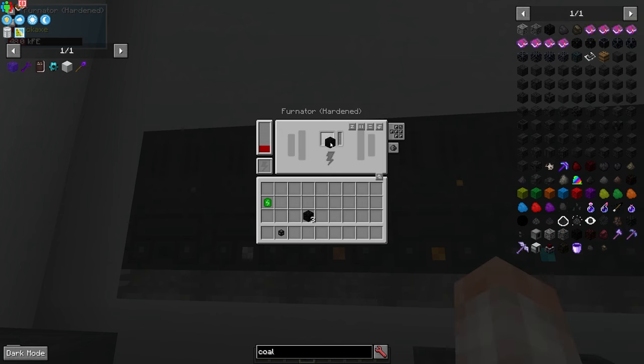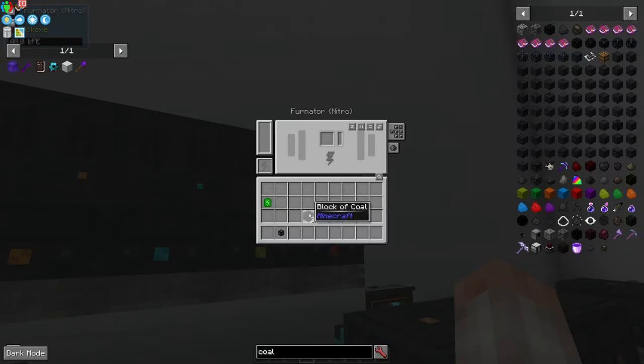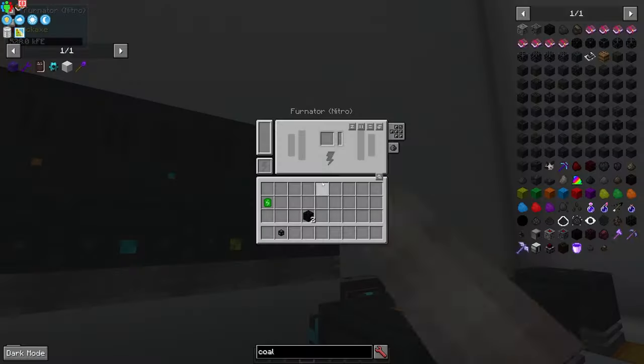The nitro furnator is not going to create more energy from a single block of coal than a starter — it's just going to burn it much quicker. For example, a hardened furnator generates 200 FE per tick and slowly burns down the coal. If you put that same coal inside a nitro furnace it will burn almost instantly but make the same total amount of power. So higher tiers don't increase efficiency, they just increase burn speed.